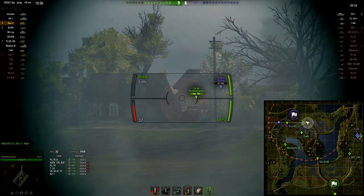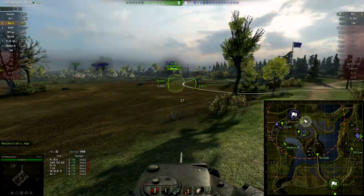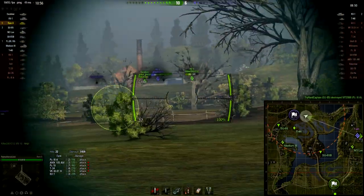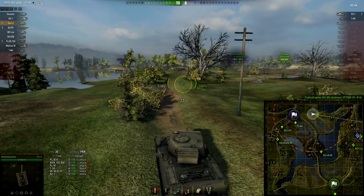Come on - 68 damage, that was a really low roll. He gets away. Top gun denied. But there's still a chance - there's a T46 and a KV-1. Let's see if I can get over there to put in some shots; it's going to be harder because I'm further away, but there's still a chance for the top gun.